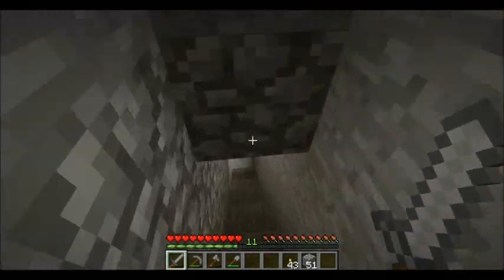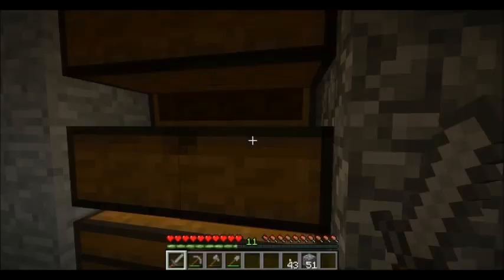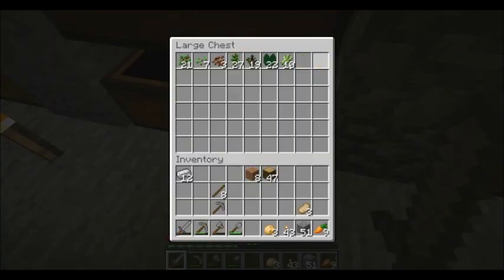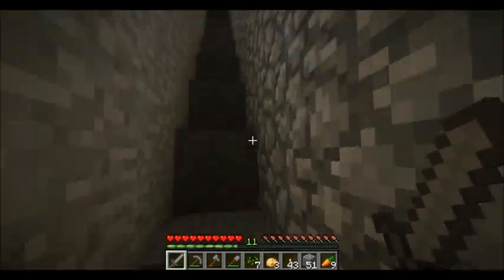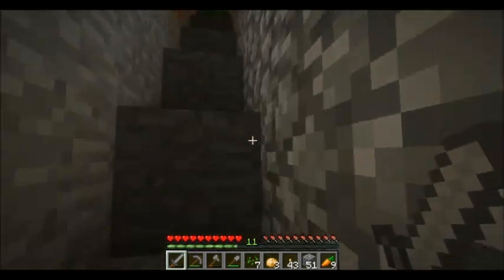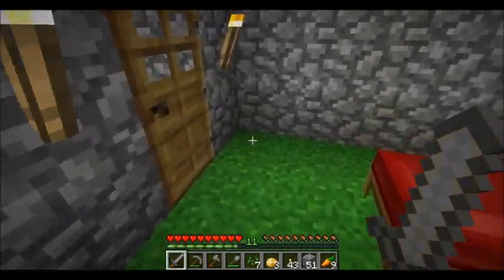I'm running out of food, so it's time to make a farm. I've already picked out an area where I'd like to make the farm — it's on a little island in the swamp, pretty close to here. I think it'll make a good farm.